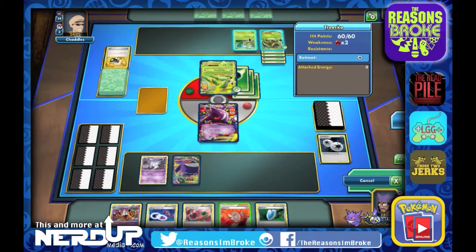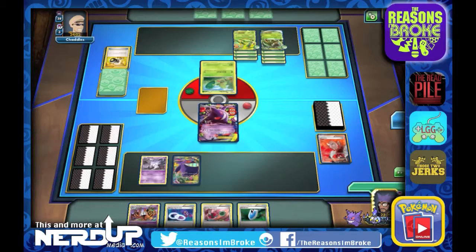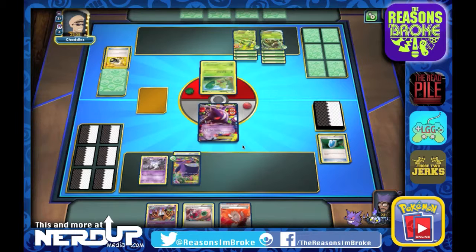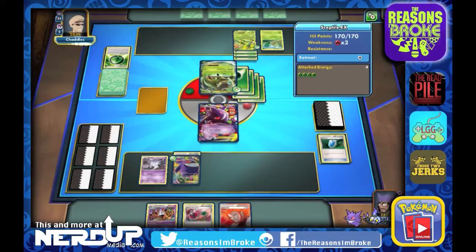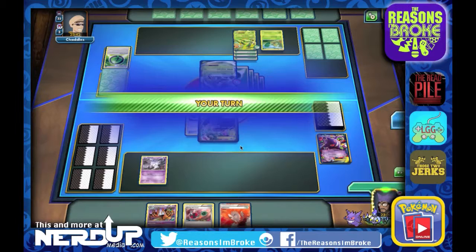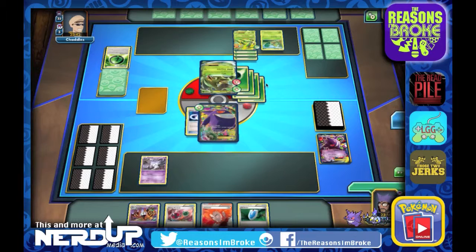That's not going to help us at all. We're going to Lysander up the Trico to buy ourselves a little time, then get the Lysander right back with the Versa Seeker just in case. I'll attach the Gengar Spirit Link and end our turn. No Dimension Valley to attack with. Unfortunately, there's the Shanna — they shuffle their hand back into the deck and draw five new ones. They attach a Special Leaf Energy, put up the Sceptile EX, and do 130 damage for the knockout on our Gengar EX. They get two prizes. I'll put out the Gengar EX.